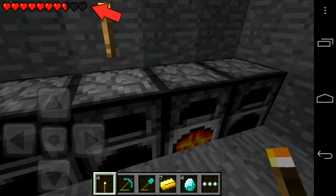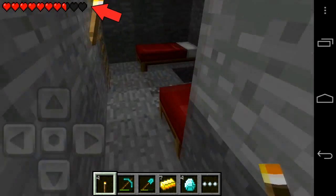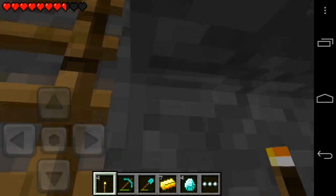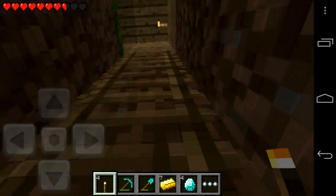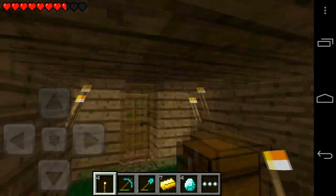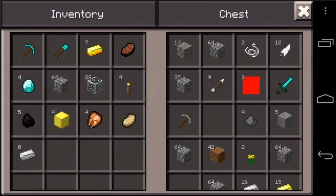We also see that the nether button has moved from above the d-pad to actually the top of the screen. I think this is because your fingers were in the way of it sometimes if you're using the d-pad. So I think that's quite a good change. Hopefully we'll be able to customise where it is.